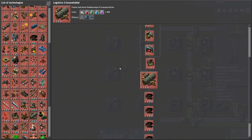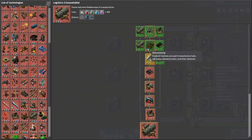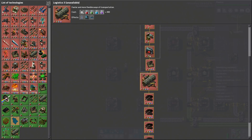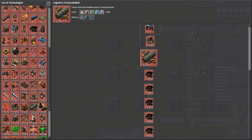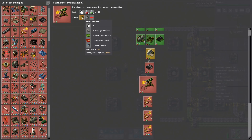There we go — logistics. Stack inserters need fast inserters. So that one there should be fast inserters, and then we can make this one filter inserters. The stack filter requires a stack inserter. So this has to be filter inserters up there, and these will be the stack and the stack filter inserter. So yes, we need six for that.